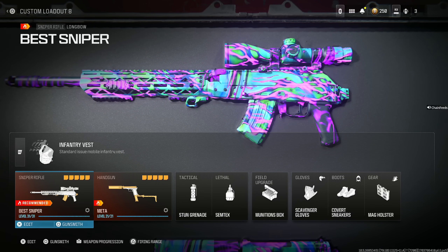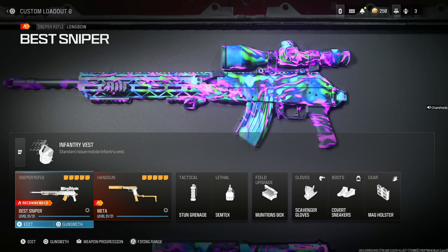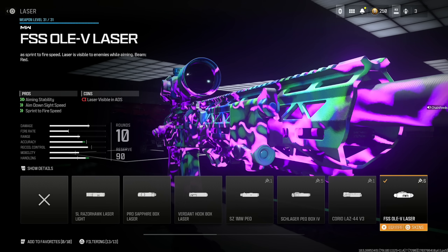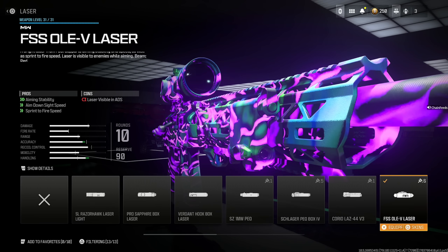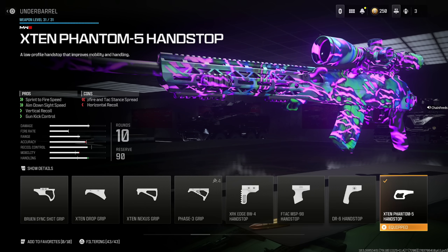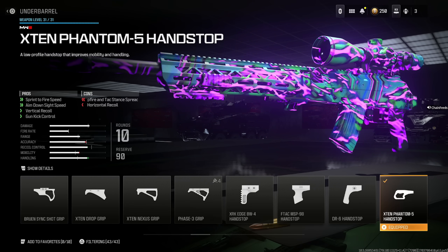For my snipers, I have to give you love with the Longbow — honestly one of the best weapons overall. It's a very spammy weapon, but you can one-shot at just about any distance as long as you get a headshot. Start with the FSS OV Laser for aiming stability, aim down sight speed, and sprint to fire speed at the cost of the laser being visible in ADS. Then put on the X10 Phantom 5 Hand Stop for sprint to fire speed, aim down sight speed, vertical recoil, and gun kick control at the cost of hipfire and attack stance spread and horizontal recoil — not a big deal.